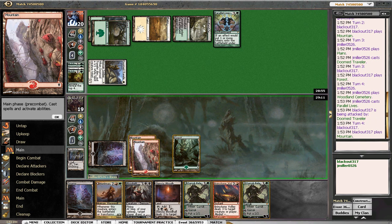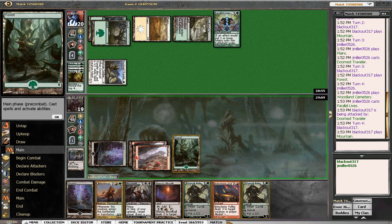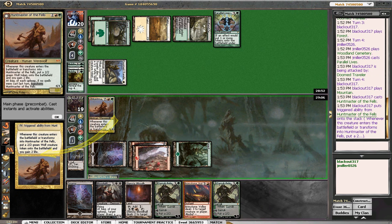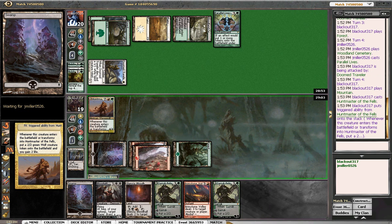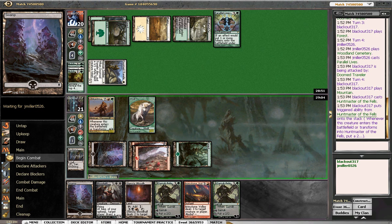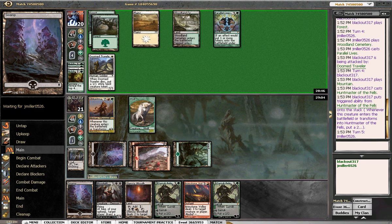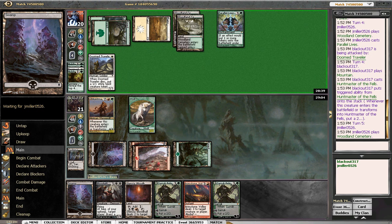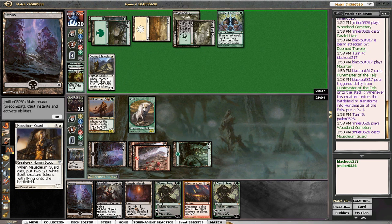We'll play out a Huntmaster, and then next turn we'll probably play out a Bloodgift Demon. Too bad Parallel Lives doesn't work for both players, because then it would be really bad — but now it's just kind of bad. In his deck it's good, because when he goes Spider Spawning he gets eight million tokens and we're basically just dead.